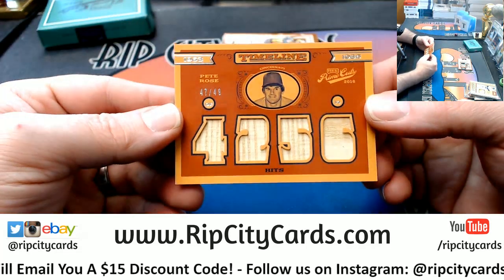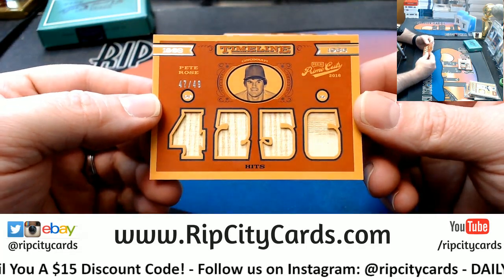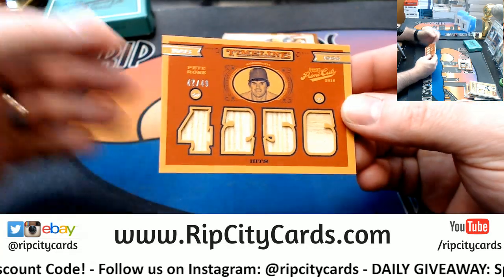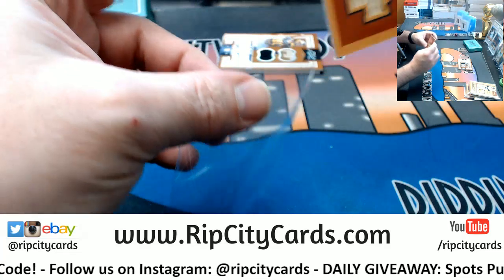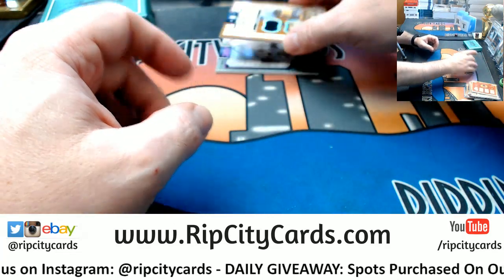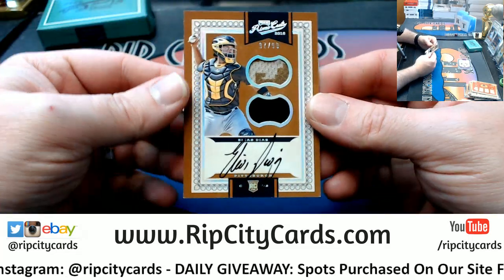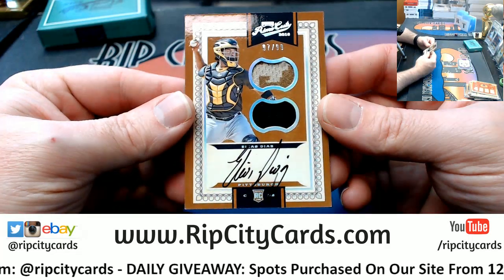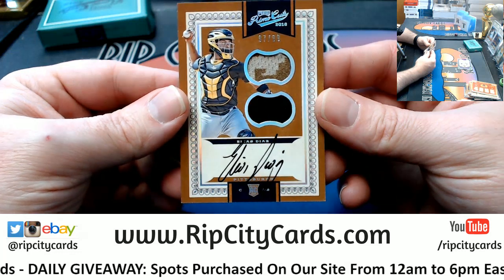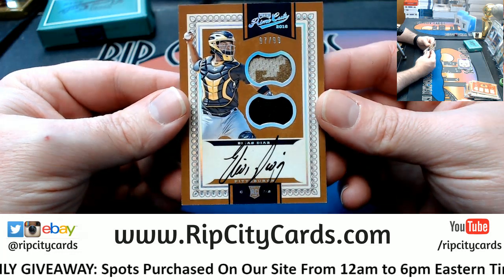We have got a Pete Rose, 47 out of 49 — 4,256 hits, all in bat relic. And Elias Diaz dual relic, two color and one color for the Pirates.